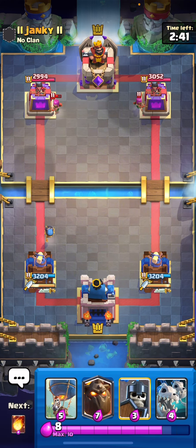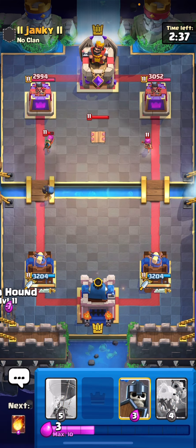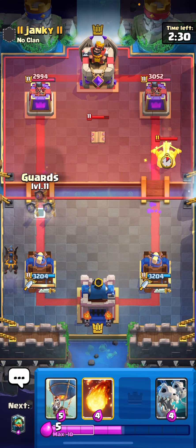So we're running Evo Zap, Evo Bomber, Guards. He's running Expo, which I think we're okay to tank. If he's a good Expo player, he will go same lane.